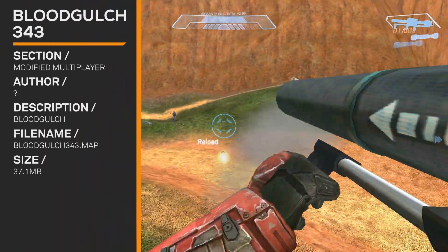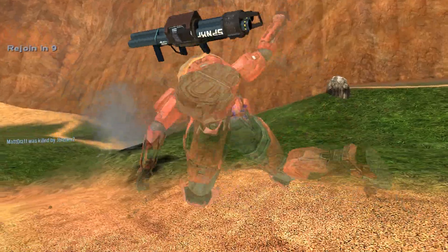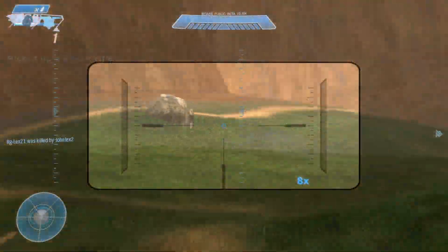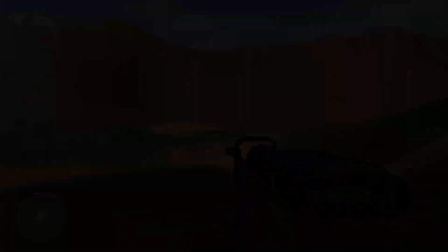Blood Gulch 343. You have Halo Reach bipeds — that's really it. And maybe kind of a messed up HUD. The HUD is really messed up.